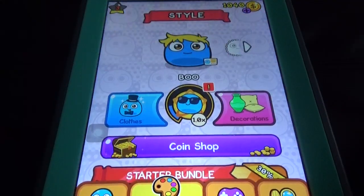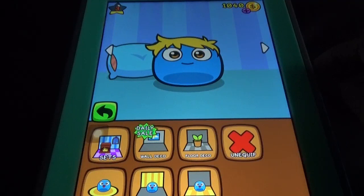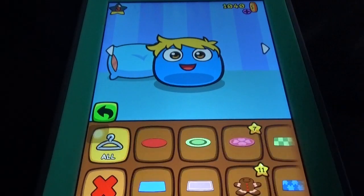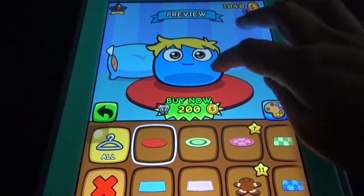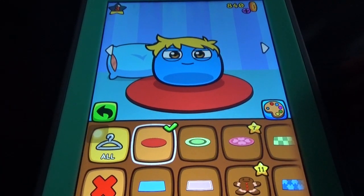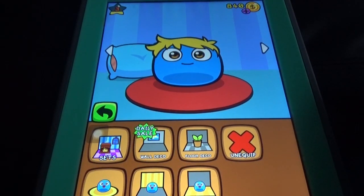Like in My Talking Tom, we have the wardrobe option with so many things — the clothes, costumes, and even the eye color you can change, along with the hair and everything. Here also we can buy some cool things for Boo.